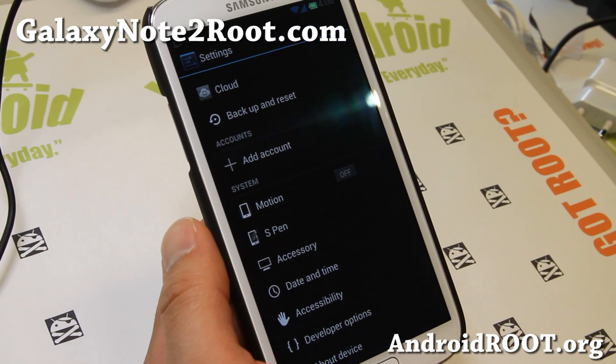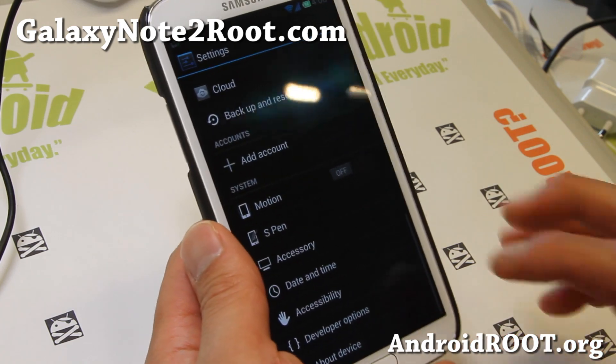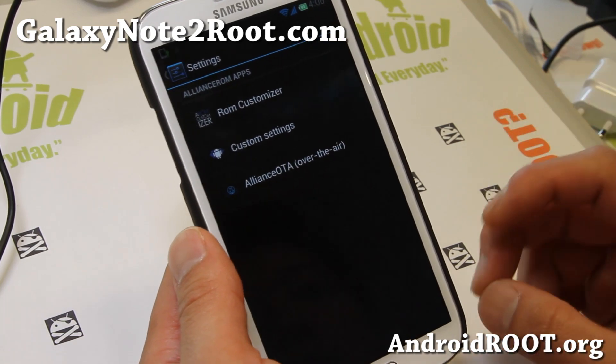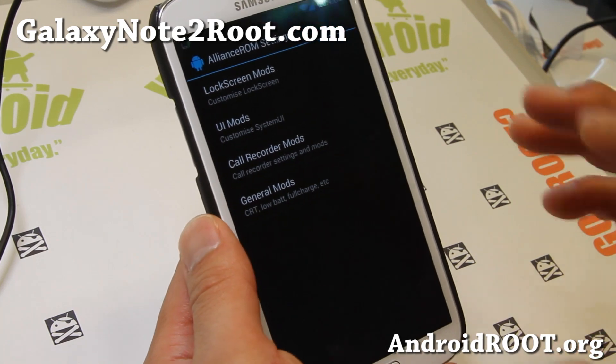Let me show you — it's about Android 4.1.2 Alliance ROM. I really like it. It gives you a lot of customizations. It's a very stable ROM. If you're looking for a stable ROM that's kind of TouchWiz and gives you unlimited multi-window, this is a very solid ROM.